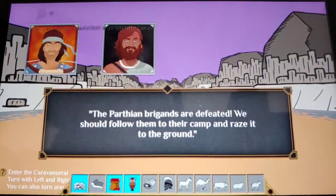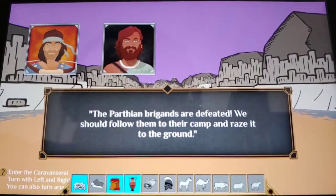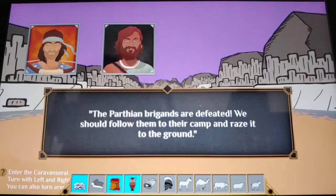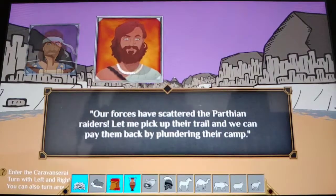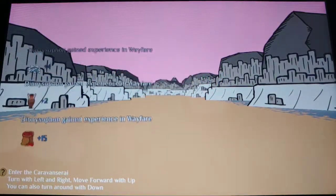The Parthian brigands are defeated. We should follow them to the camp and raze it to the ground. Our forces have scattered the Parthian raiders — we can pay them back by plundering their camp. Should we plunder the camp or burn it to the ground? Let's plunder. Hey look, we got some stuff, awesome!